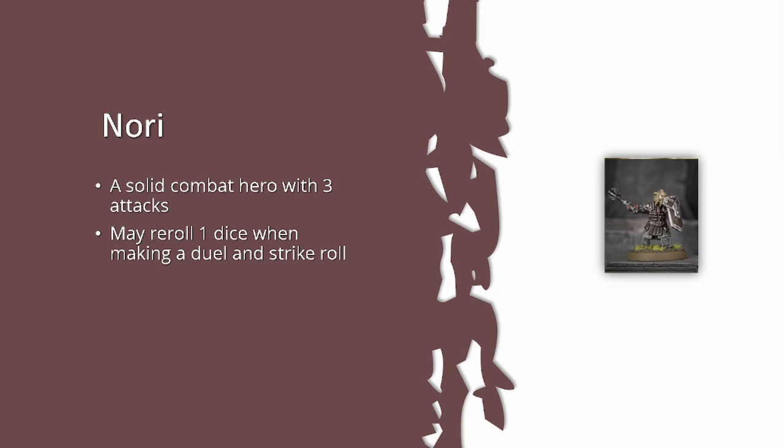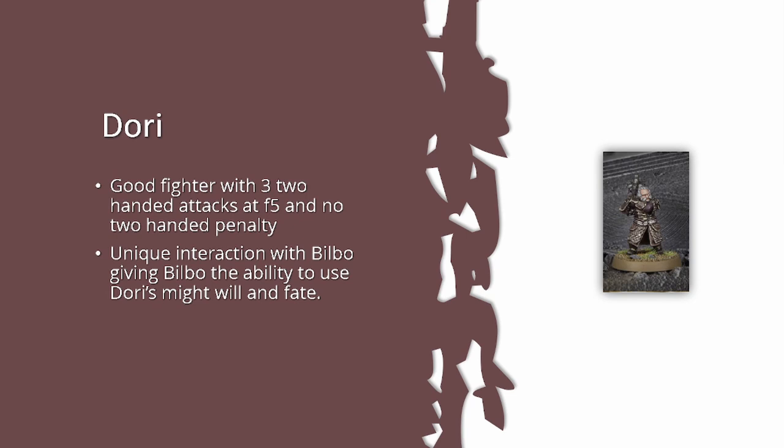Oin the Dwarf Champion is a Dwarf Erebor Hero of Fortitude for 75 points — move 5, fight 5, four-plus, strength 4, defense 8, three attacks, two wounds, courage 5, two might, one will, one fate, heavy dwarf armor and a two-handed mace. His Weapon Master means he's never unarmed and never suffers the two-handed penalty, effectively making him Burly — three attacks at strength 4, Burly, already great.